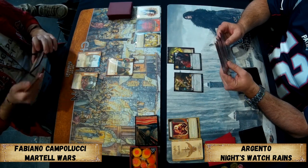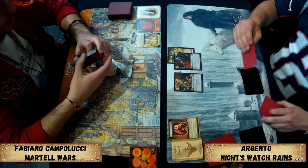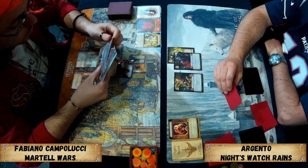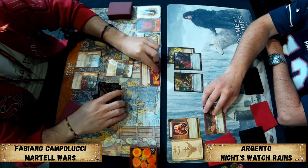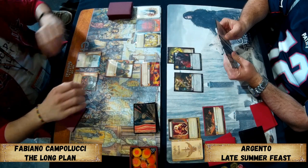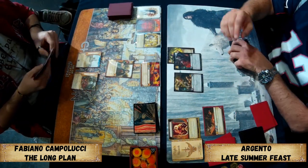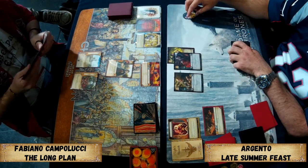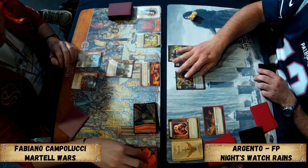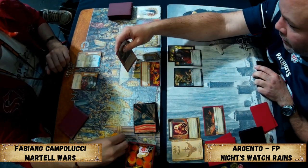Argento has Craster with Noble Lineage and Maester Aemon, so you've got all the green icons there. Fabiano has Nymeria Sand — the new version from the Martell Sand of Dawn box — along with Dawn and a Blood Orange Grove. Nymeria's ability is that when you lose dominance you can discard a card at random from the opponent and draw a card yourself.